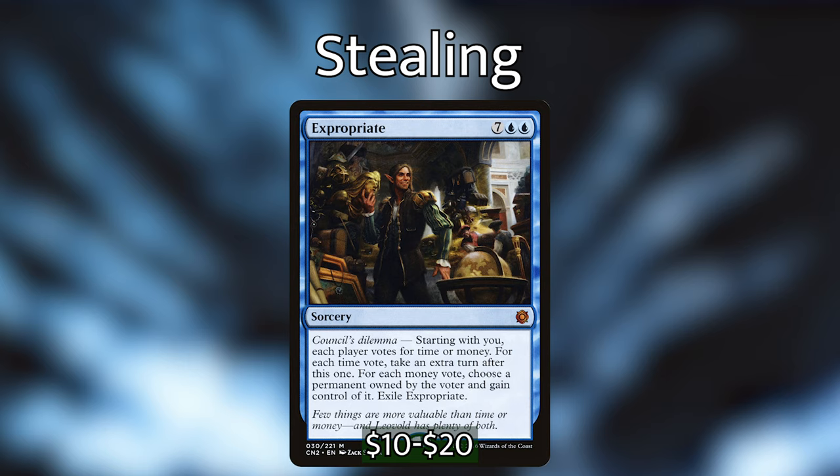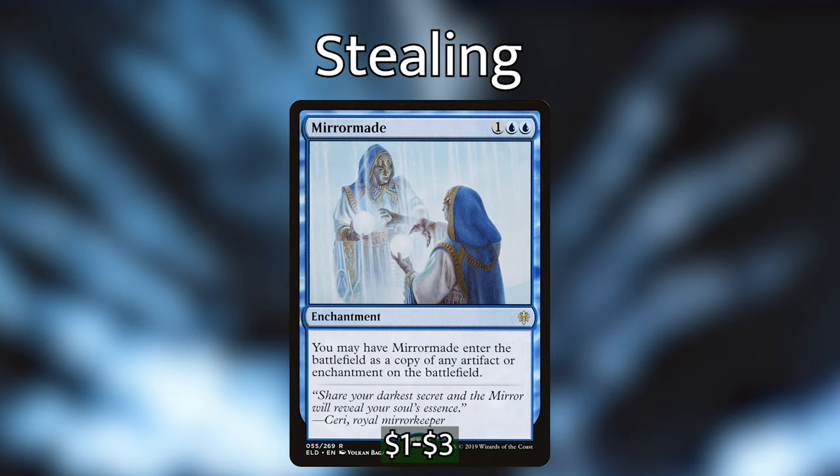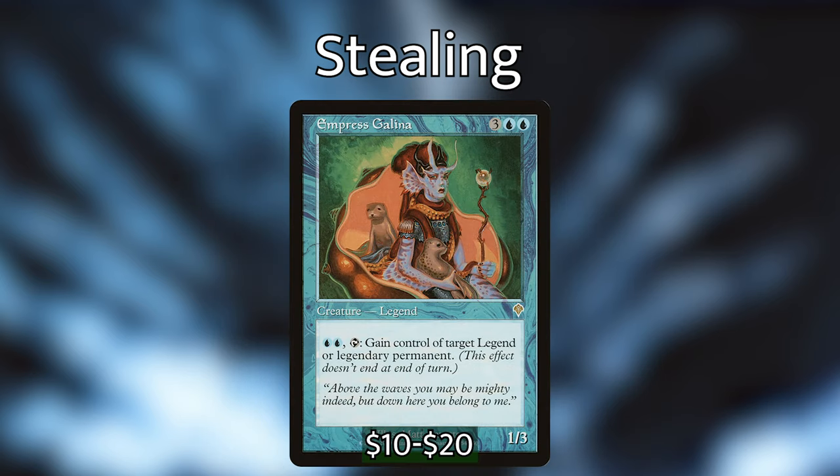You may say — Griffin, you said you wouldn't steal things from people's boards! But Expropriate is in here because it's not my choice whether I take your stuff — that's your choice — so I am free of all guilt. Mirror Gallery is one blue blue — an enchantment you may have enter as a copy of any artifact or enchantment. Mindslaver effects also make for fun stealing. And if you're feeling adventurous, Empress Galina — three blue blue for a 1/3: tap to gain control of target legendary permanent. I heard you like stealing people's commanders!